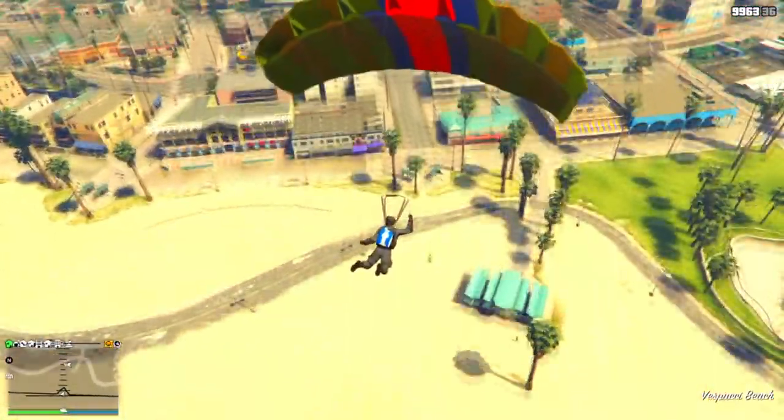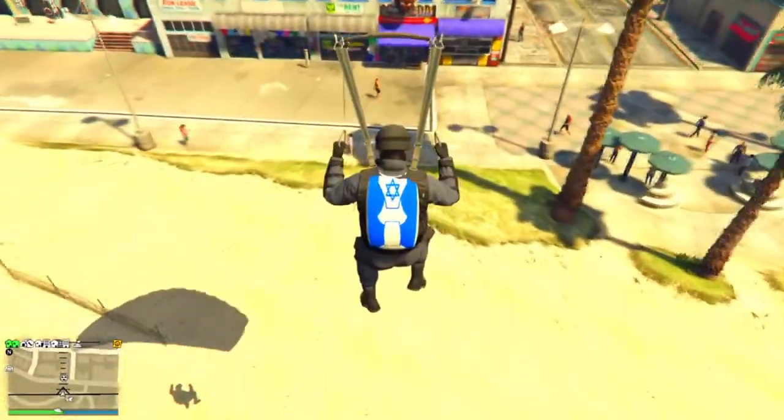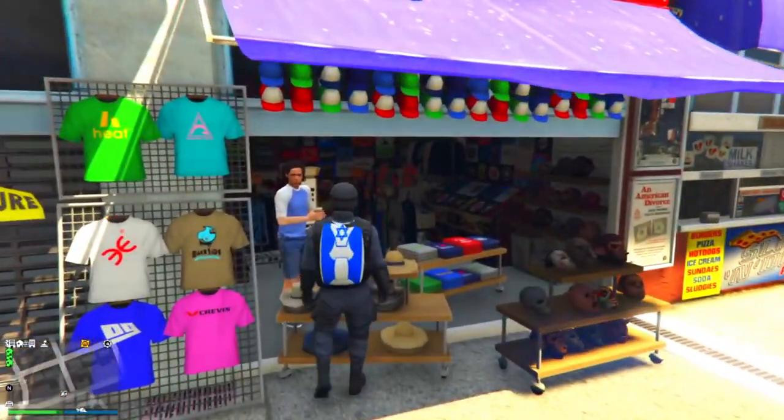On this attempt I did manage to land it. I didn't hover over the interaction menu as I had already transferred over the duffel bag. But I landed next to the mask store, as you can see, I spammed right on the d-pad to access the mask store, and I was able to save the outfit.